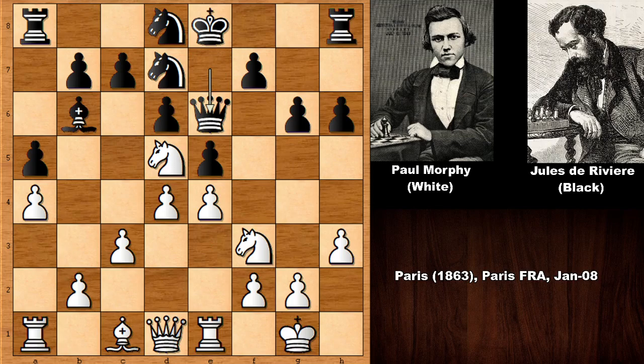Black is defending the queen but there are not so many safe spots for it. Paul Morphy played a very attractive and beautiful move here. What would you do with the white pieces? Let me give you a few seconds to pause the video. The next move of Paul Morphy is not the most obvious move to find — try to see it if you're ready.